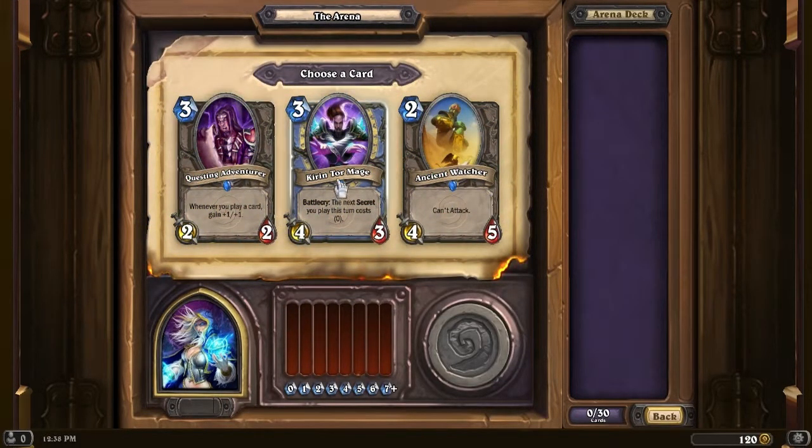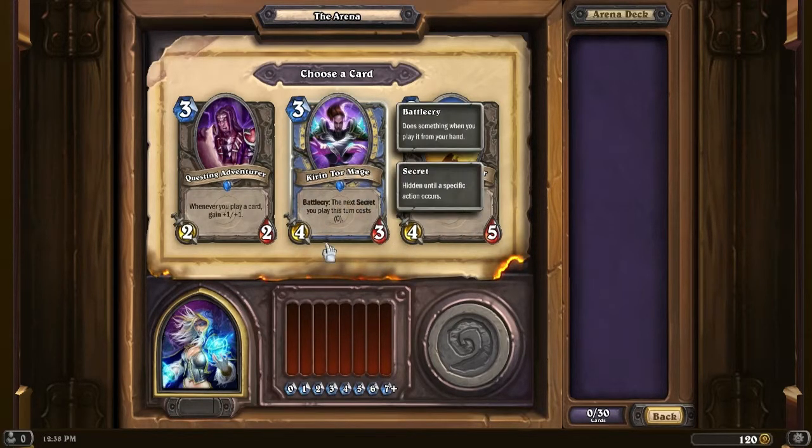We get Questing Adventurer, Kirin Tor Mage, and Ancient Watcher. This is okay, it's kinda nice. It's a 4/3 for 3, which is decent. And it says Battlecry: the next secret you play this turn costs 0.